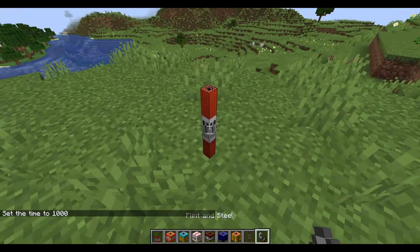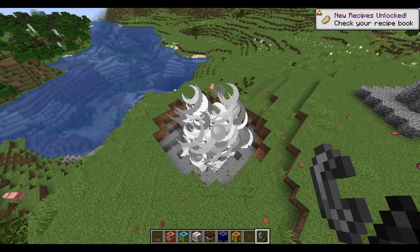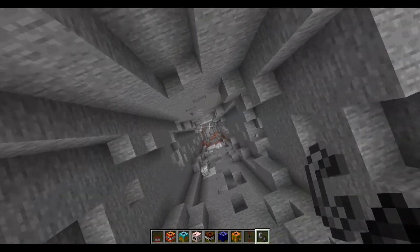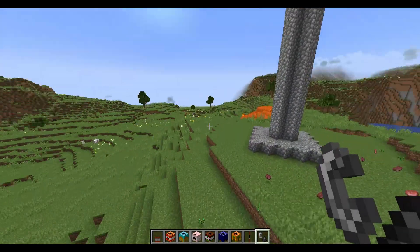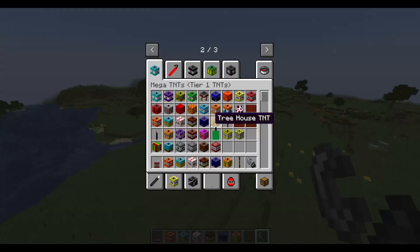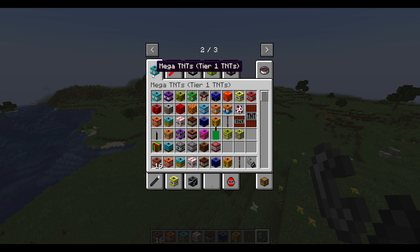Thin TNT — that was very thin right there. I just made a big, thin hole. The wide TNT — it's time for the wide TNT, the tall TNT, the firecracker. What am I doing? The animal TNT, the cluster TNT, the tree cutter TNT, the big firecracker — I just keep doing stuff for no reason.